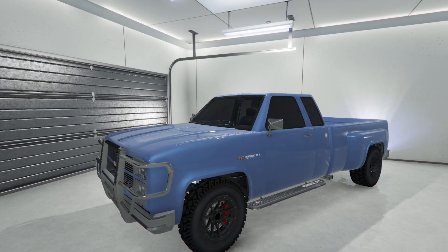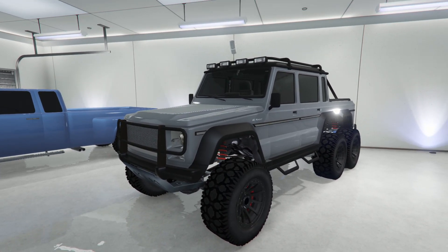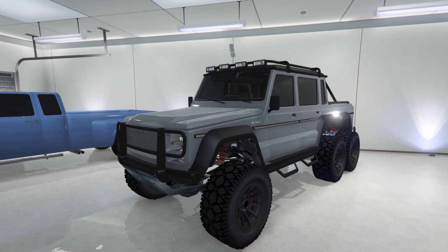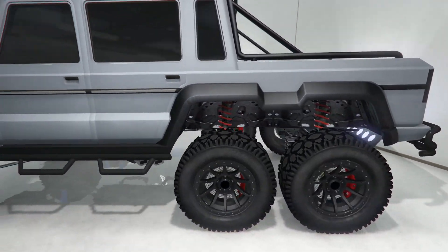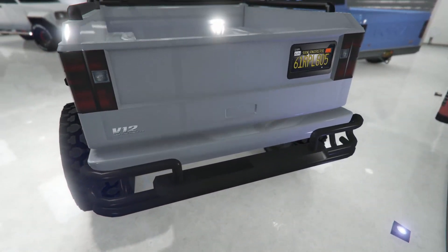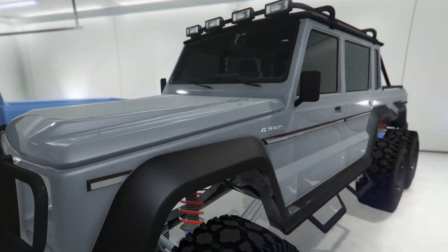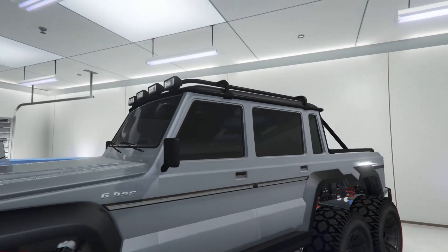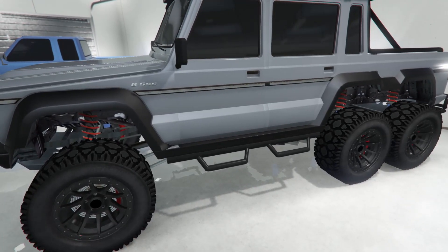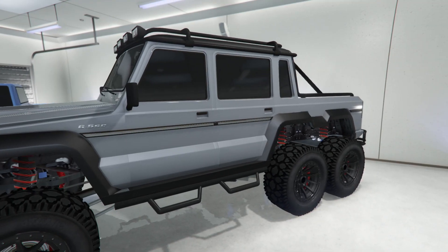Moving to the second truck: the Dubsta 6x6. This might be my favorite in the garage — it's honestly tied in the top three. I love this thing. It is actually six-wheel drive, and I've tested it. It's a great off-road vehicle. It's got V12 badging, two-tone paint with a black lower half, tinted windows, a roof rack, and a bull bar with a mesh grill. It's only $249,000, so it's honestly a steal.